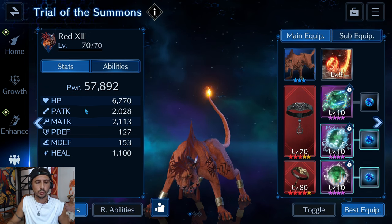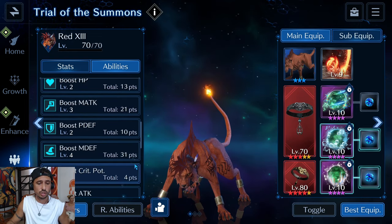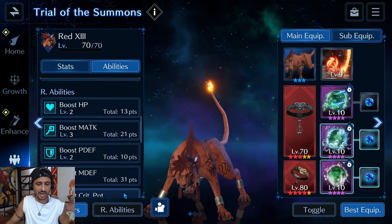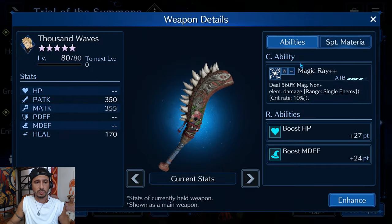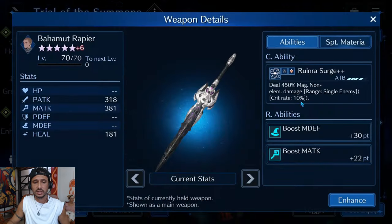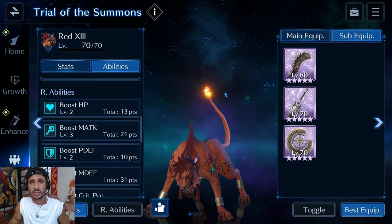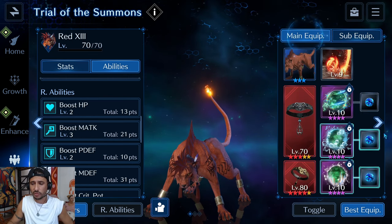Red 13 is at 57k power, 6.7k HP, with physical and magic attack roughly equal though focused on magic. He has 127 physical defense and 153 magic defense. His R abilities focus on water potency, attack, magic defense, and magic attack. Sub-equipment includes the Thousand Waves for HP and magic defense, the Bahamut Rapier farmed from the Bahamut summon for magic defense and magic attack, and the Chariot Wheel from the Knights of Judgment event for magic attack and water potency.